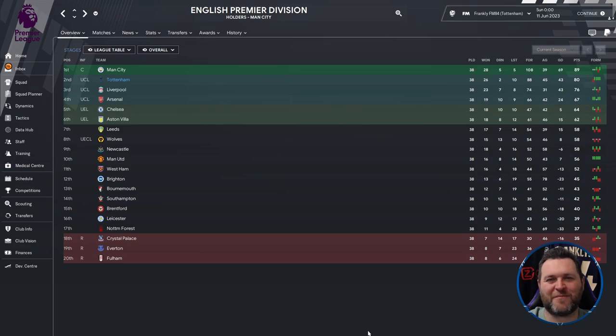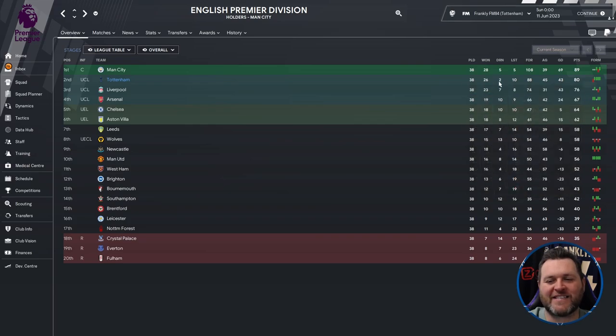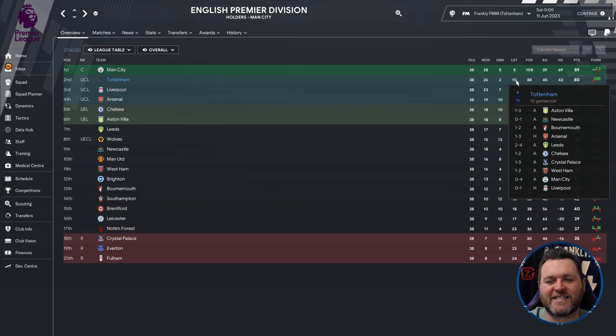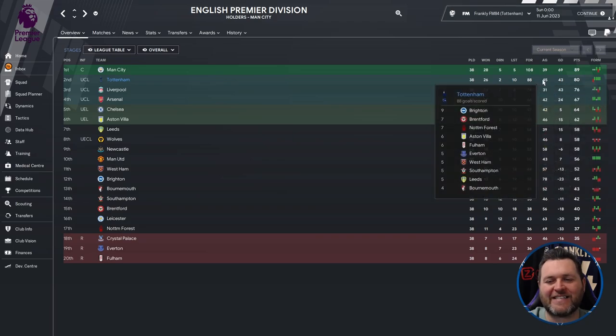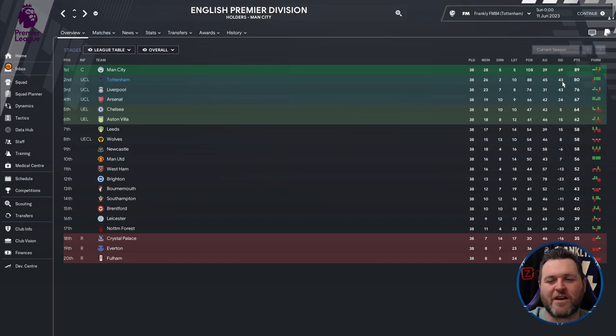Starting in the Premier League, Tottenham Hotspur finished second and qualified for the Champions League. Over their 38 game season they won 26, drew 2, and lost 10. They scored 88 and conceded 45, giving a goal difference of 43. They finished on 80 points — 9 behind league winners Manchester City but 4 ahead of Liverpool in third.